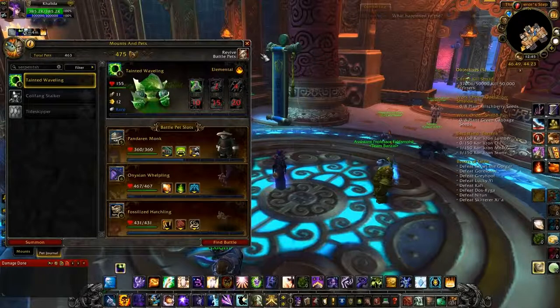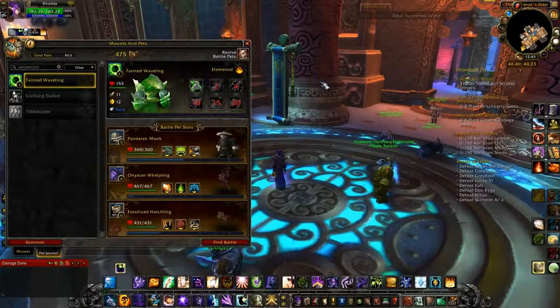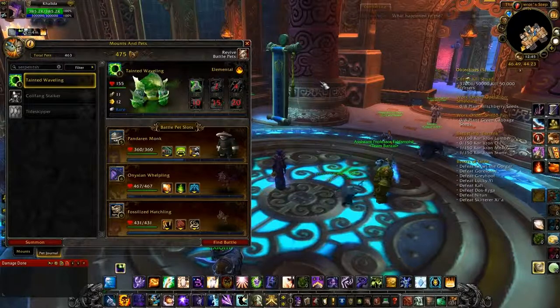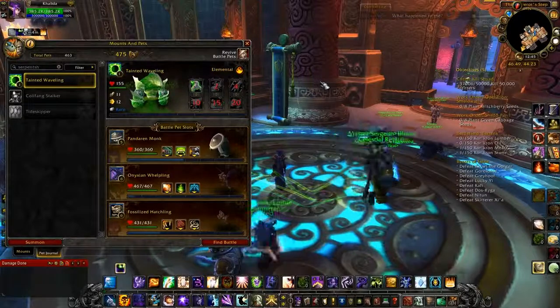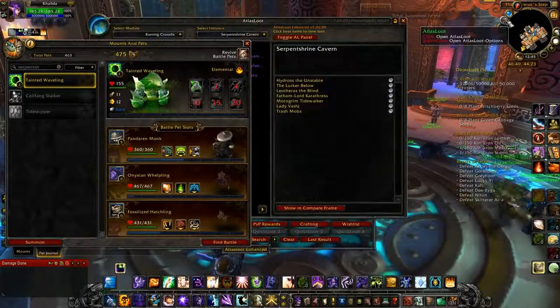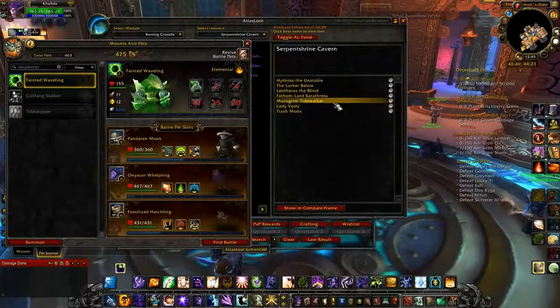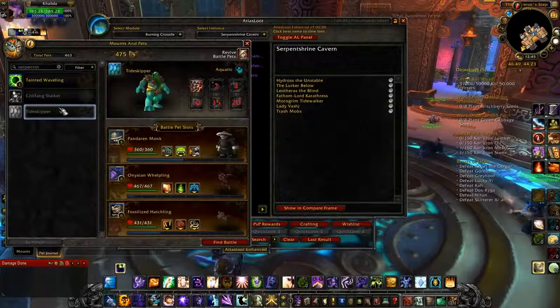Inside, you'll go around a loop first, then there will be a boss right at the side. Then you go around to the center and fish up another boss — that's the second boss. Then you start to go up the stairs. You will fight Leotheras the Blind, Fathom-Lord Karathress, and then you will get to Morogrim Tidewalker, and he will drop the Tideskipper.